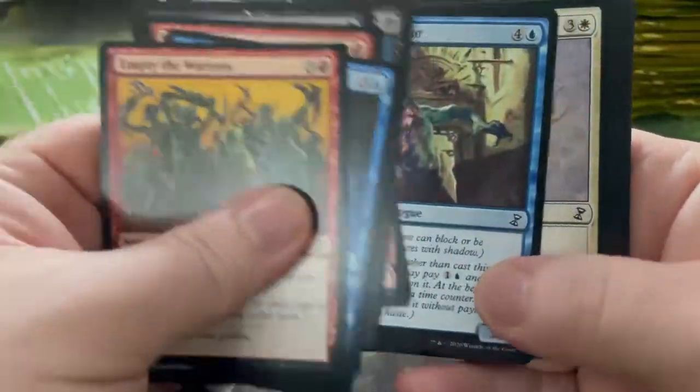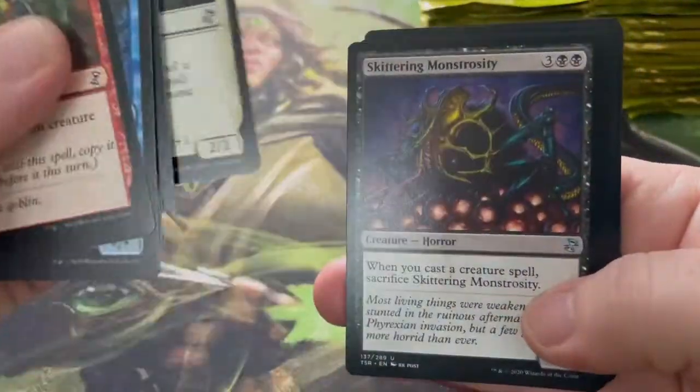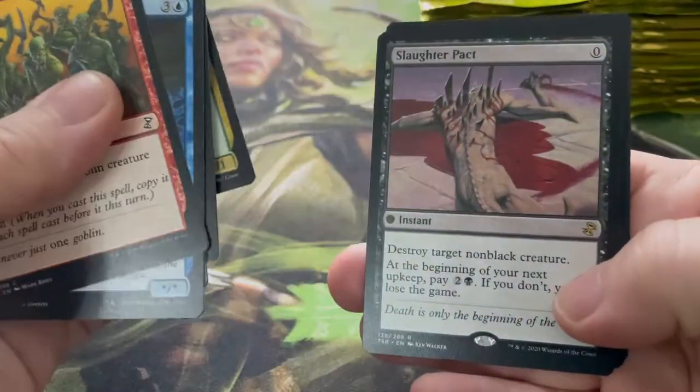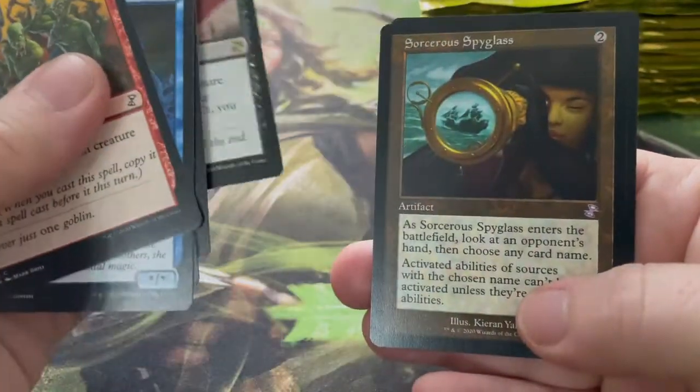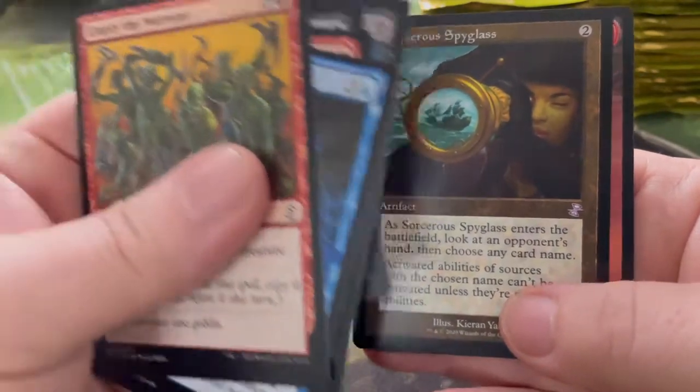Past the commons — let's still look at some uncommons. Celestial Crusader, Skittering Monstrosity, Firewake Sliver, and Slaughter Pact. And a Sorcerer's Spyglass — that looks very cool. There's a lot of detail on these cards. Really am enjoying the time-shifted cards.